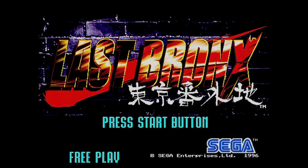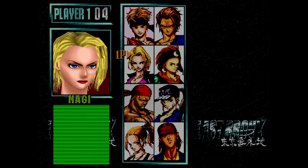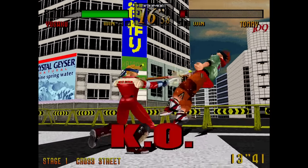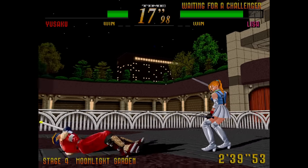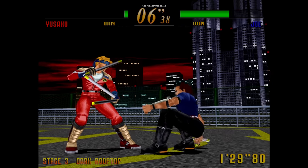Here's Last Bronx, a 3D one-on-one weapons-based fighting game. Like all of Sega's fighting games on the Model 2 without exception, it uses a block button — I wonder if Sega had an internal rule about that. Anyway, a block button means I'm not very good at it because I never press it. But if you like block buttons or can at least deal with them, you may enjoy this one. The visuals are pretty cool.